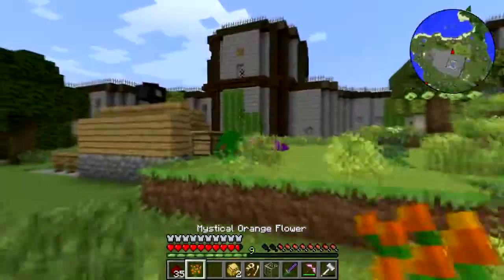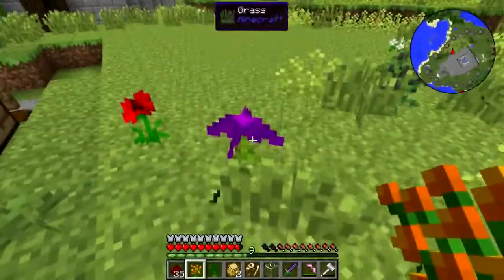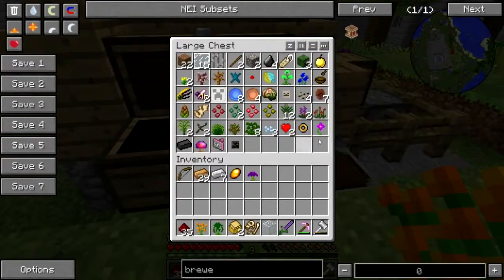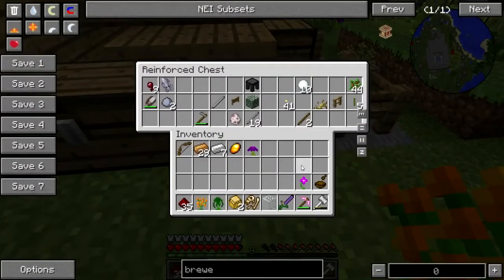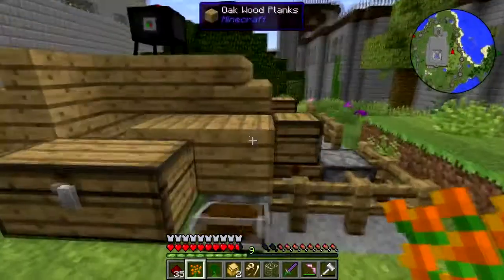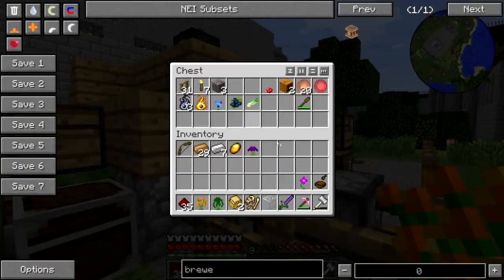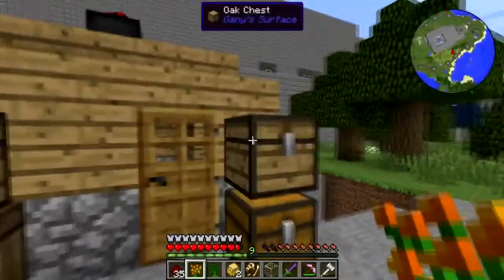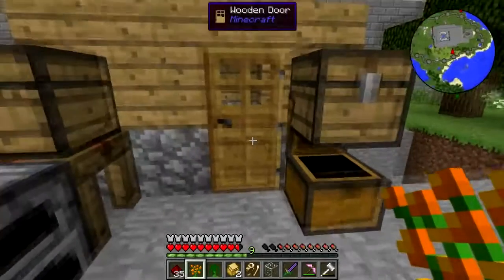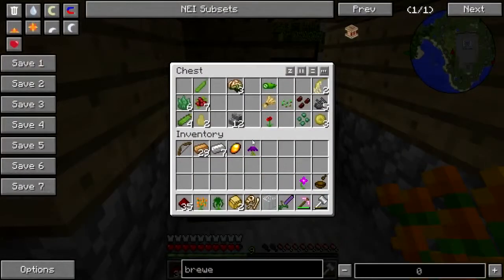I'm gonna start picking Botania flowers too while I'm out here, because I have a place to put them now. Let's see — iron gravel, pestle and mortar, I'll take that in. Magenta flower. Tin. No copper. No copper, that's marble. And no copper. That's okay.